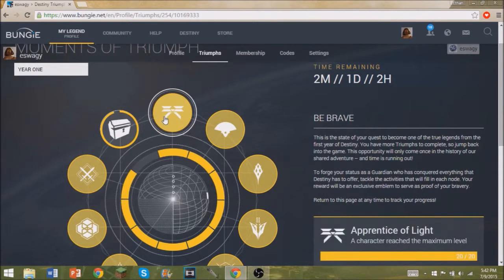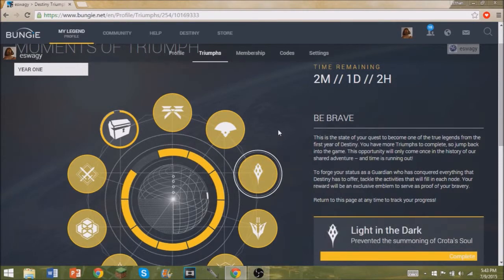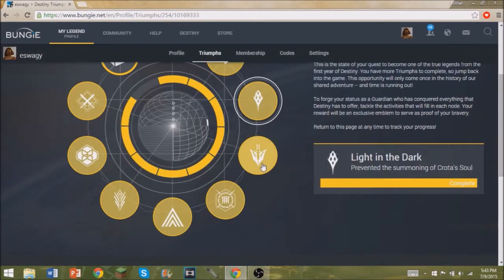Starting off, you have to reach light level or level 20 and then progress on from there. You have to defeat the Dark Heart in the Black Garden, which is like the last campaign mission. Then you have to prevent Crota's soul from summoning. Next you have to capture Skolas in the Vex Citadel, which is like the last mission of the Queen's story mode.